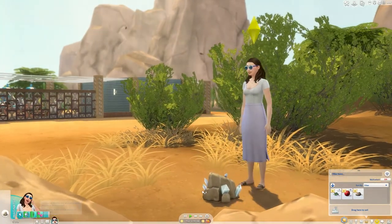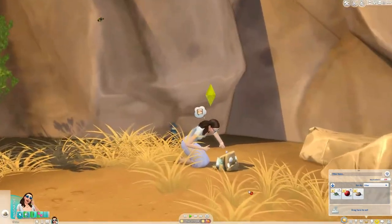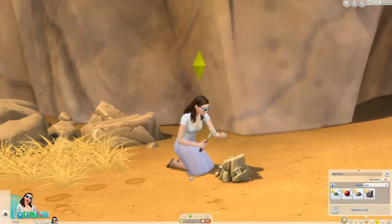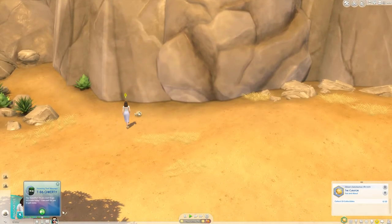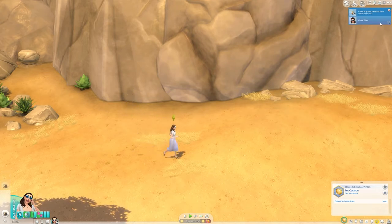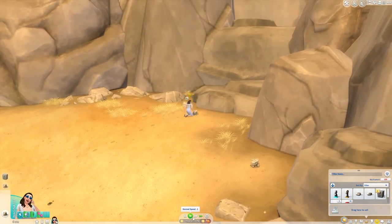Some worlds will have different collectibles to others. For example, I had to travel to Oasis Springs to find these rocks to dig into. These usually produce fossils or capsules which when placed in your inventory you can open up and find out what's inside. Usually I just spend a couple of in-game hours scouring the whole area trying to dig up everything I can find, and then once I've covered absolutely everything I head home and see what I've got in my inventory.